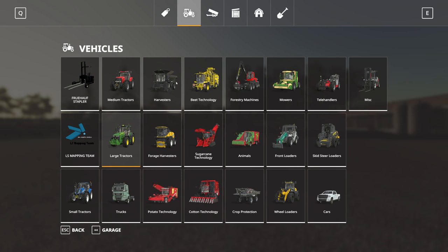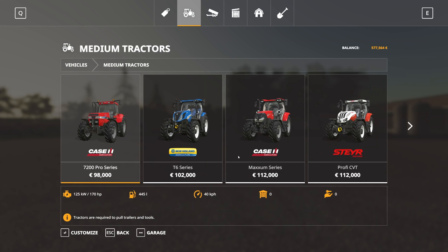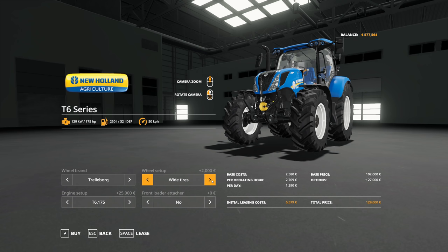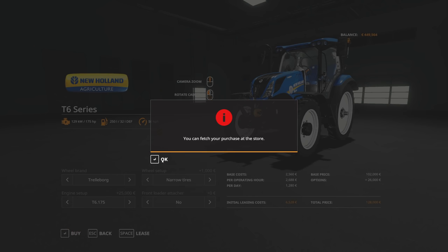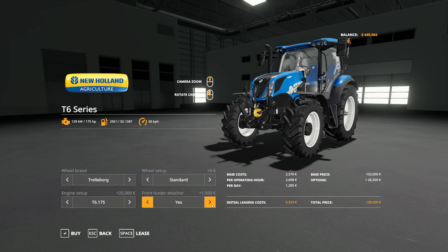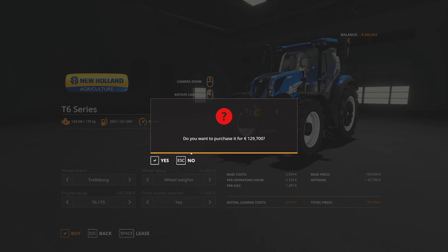We're also gonna need some smaller tractors, going into the medium category. I think we can get away with a cheaper one — the T6 series from New Holland. If we upgrade the engine for 25k we get 175 horsepower, which is enough for all the smaller work such as fertilizing. Since we're going to use this for fertilization, we want narrow tires. I'm buying one with narrow tires and then another with standard wheels. We might also want a front loader attachment and wheel weights. That's another 130,000.